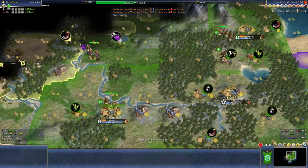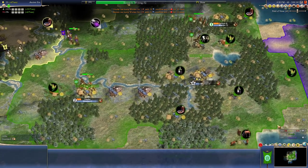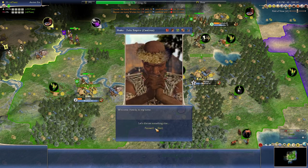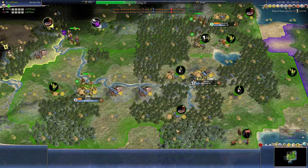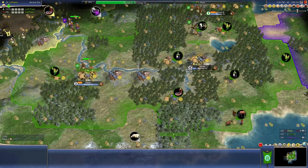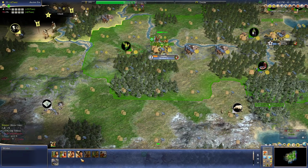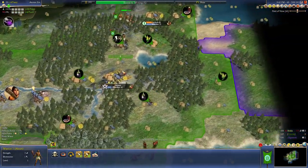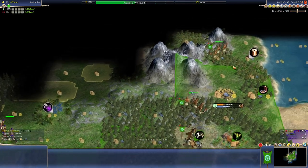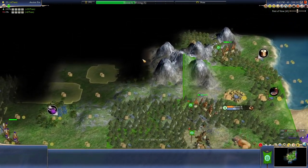Might be a lot of land up there. Someone's getting horse archer rushed, that's for sure. Does he have anything dangerous yet? Any impies? No — okay, I think I will get this warrior out and send him over to scout Gilgamesh. We're getting Riding in five turns. I want to see what Gilgamesh's capital looks like. We're going to rush whoever's got the best capital because that's obviously the best for us.